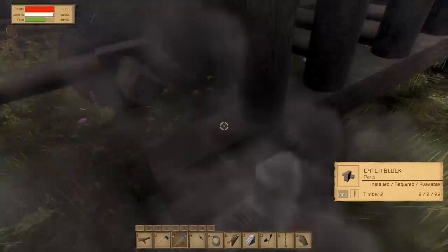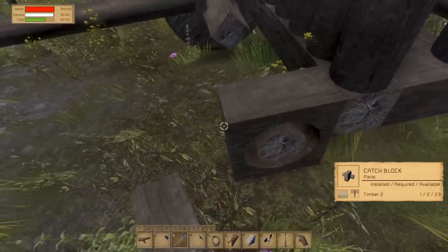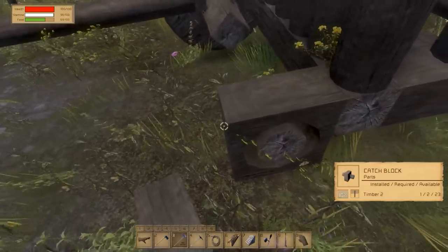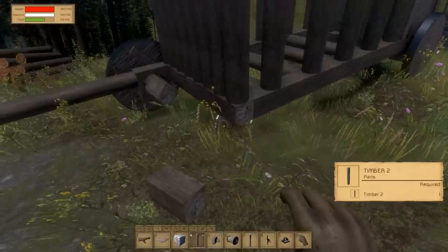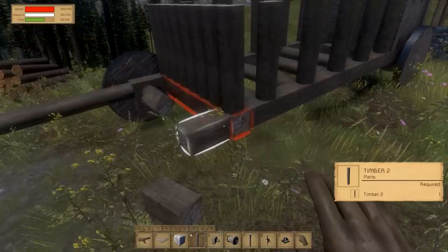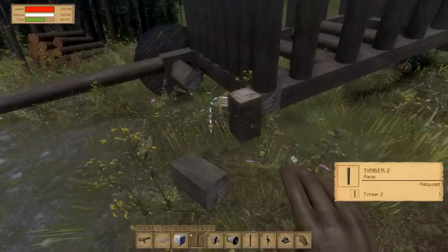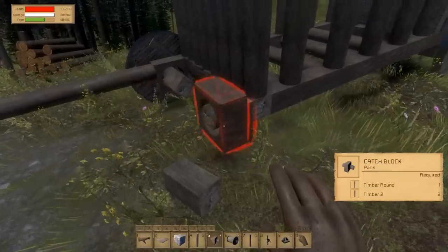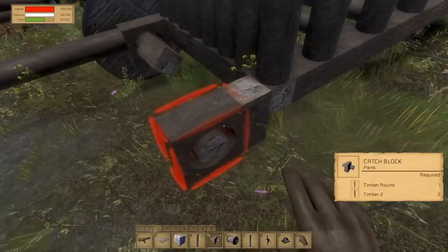So, pimping my cart, episode 2 — the brakes — cause we kinda need to stop sometime. I'm simply gonna place something like this, there we go, and a catch block, there we go, and the wheel.